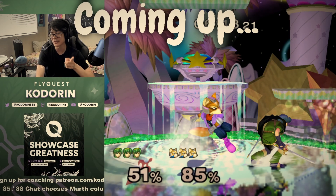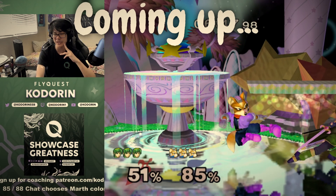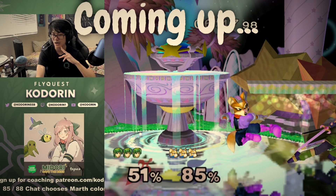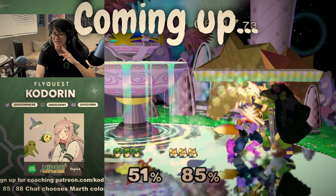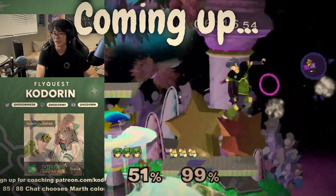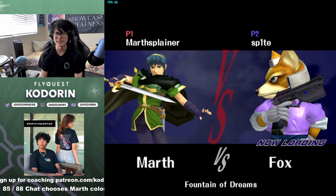When Fox is this close, the only thing you have is dash — the only things you have are dash, CC, and shield. A lot of Marths make the mistake of just jumping here and getting clipped by the snare and dying, but I had the awareness to pivot grab and grab this curve.